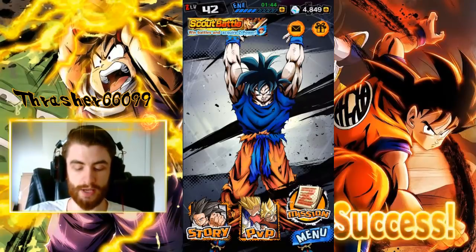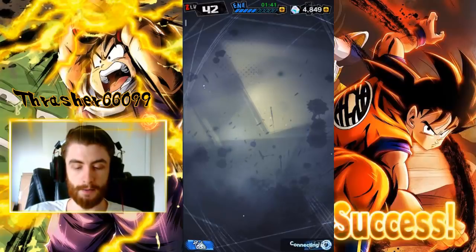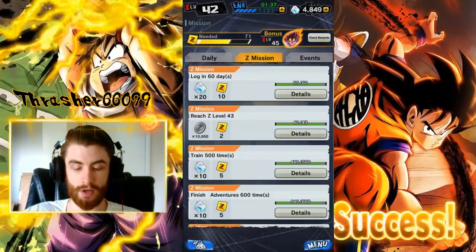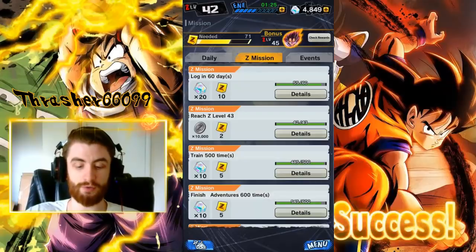So let's assume you go to Missions and you go over to Z Mission. Let's say you've already logged in for 60 days and it says you can claim 20 crystals and 10 tickets. If you don't click claim and just leave it there, you can transfer and then claim it after you've transferred. So if you have crystals sitting in your missions, just don't claim them until after you transfer.